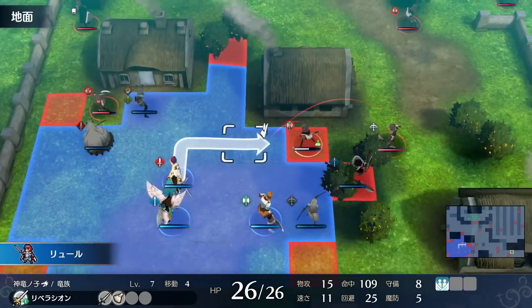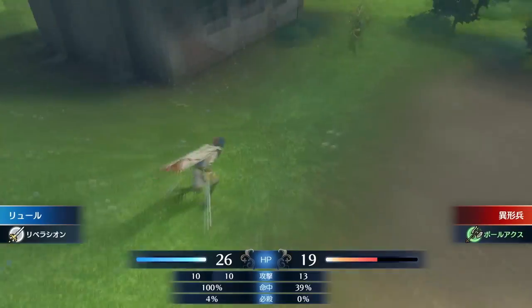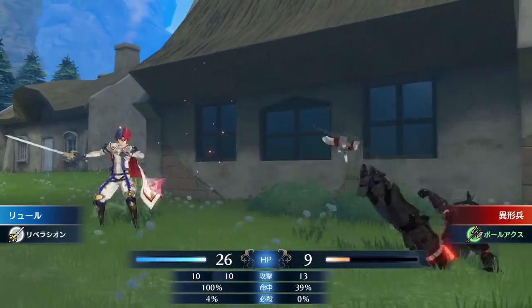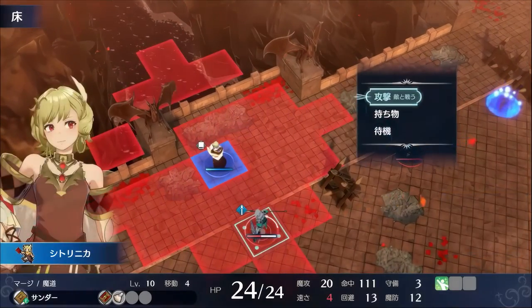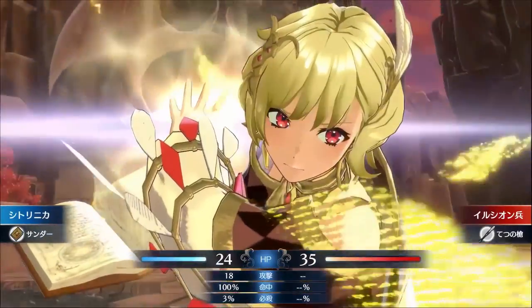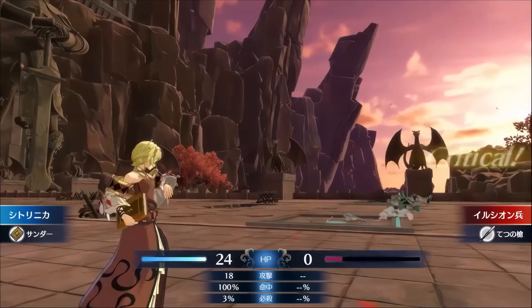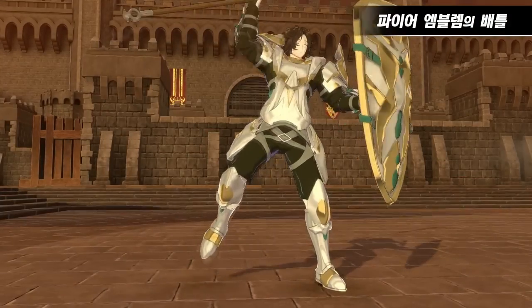Today I'm going to talk about all the classes, class types and class changing in Engage. First I'll go over the class types, then the classes, and then I'll talk about how you're able to class change. When I go over all the classes I'll do them in order of class type so you can see which class is part of which class type. If you want to know about all the characters and which classes they start as, you can check my other video on all the characters in Engage.